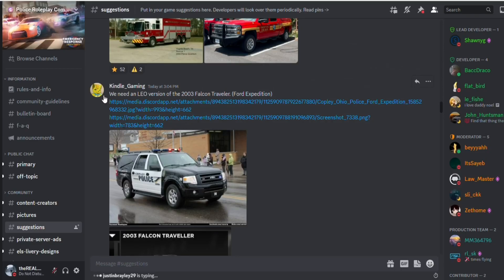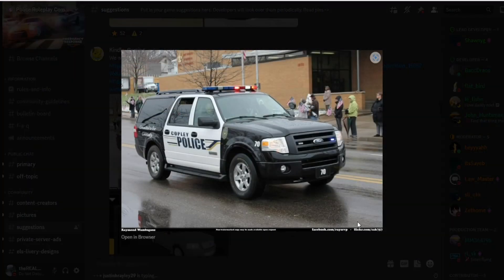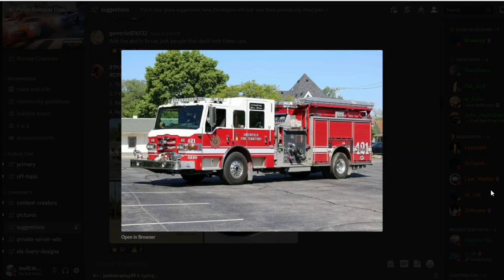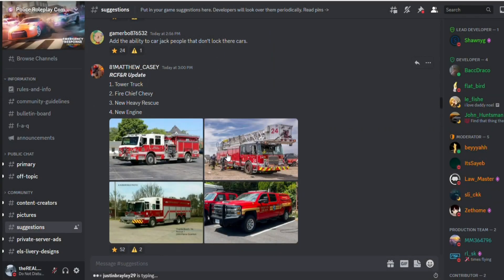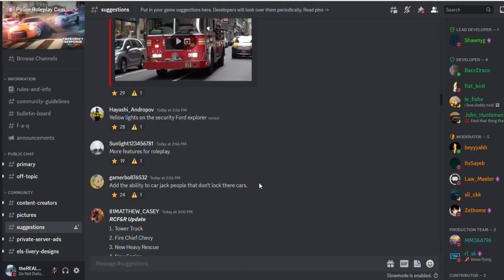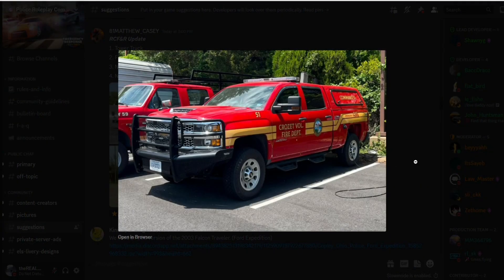We need an LEO version of the 2003 Falcon Traveler — yeah, definitely. I'm surprised they haven't actually come out with that yet. It looks really good, it's old but it looks pretty good. And then we've got all these trucks — we already have that tower, we already have half of these things, but we need that one.